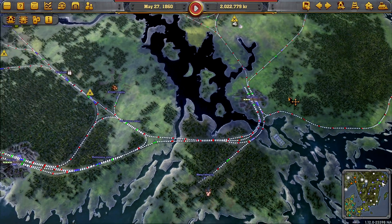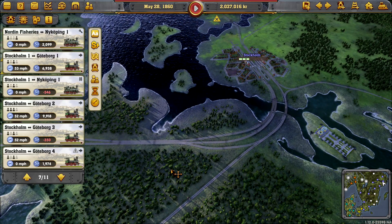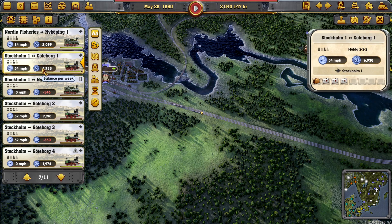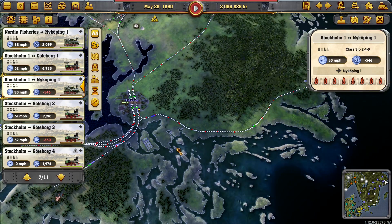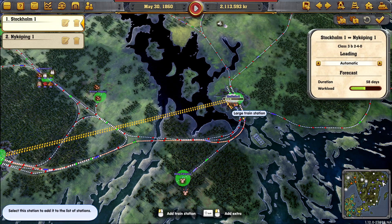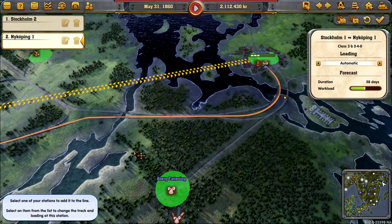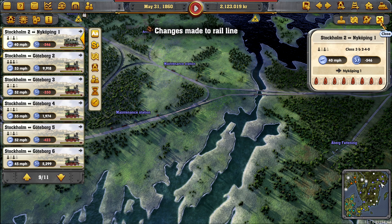Let's think about what we're doing next. What trains do we actually have running down here? The fishing one is going to have to stay there. These are okay. We'll adjust this — instead of Stockholm one, we're going to go on Stockholm two. So after that, we'll delete that. Now you go in that way — that is perfect. We'll accept that one.